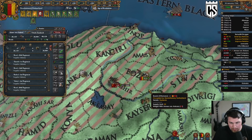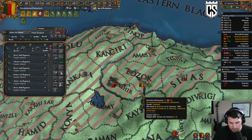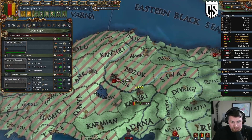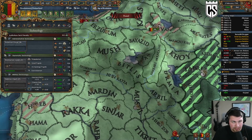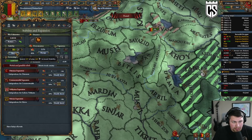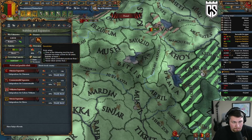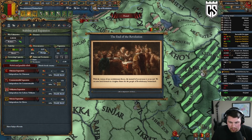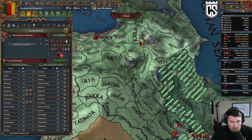We're maxed out on diplo so let's take that tech. Let's take this positive stability here — the revolution is over, so we actually gain some admin which is fine. We are automatically set to maximum revolutionary zeal, which is great.